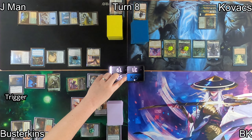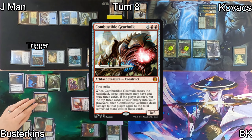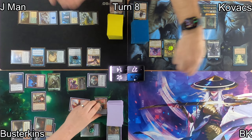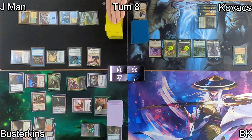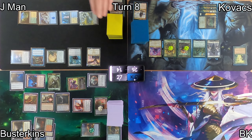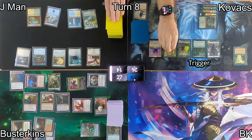Whenever Busterkins sacrifices some of his treasure tokens, he's draining his opponents' life totals and gaining life himself. Busterkins casts Combustible Gearhulk, choosing J-Man as his target opponent. J-Man says to draw the three cards instead of taking damage. After that, Busterkins casts Kalain, Reclusive Painter — Kalain produces a treasure token and can give +1/+1 counters to future creatures when treasures are used. With two floating mana from treasures, he casts Magna, Brazen Outlaw, and passes.